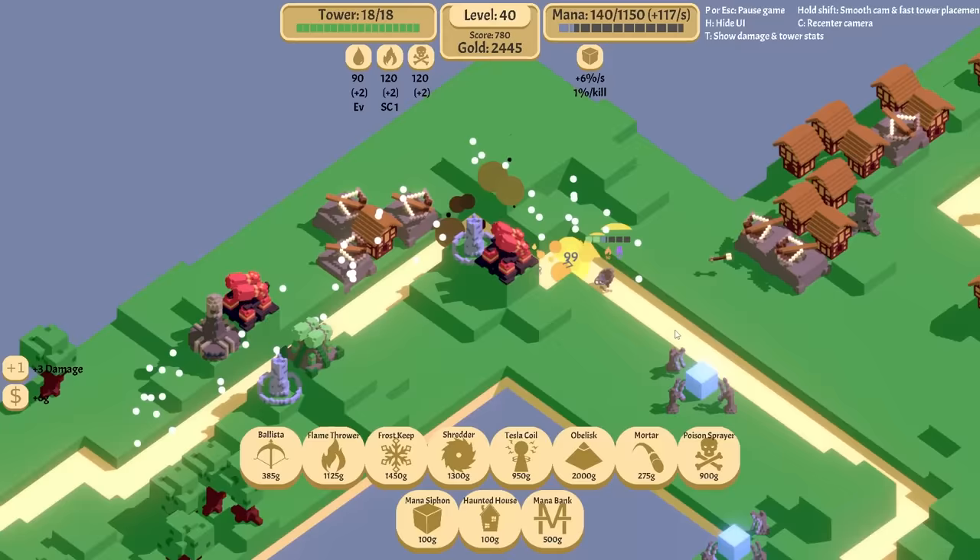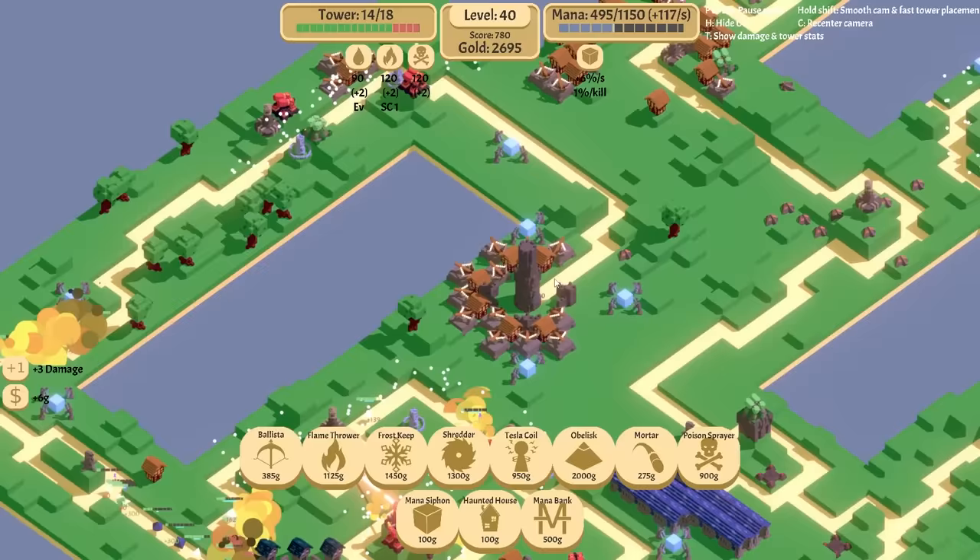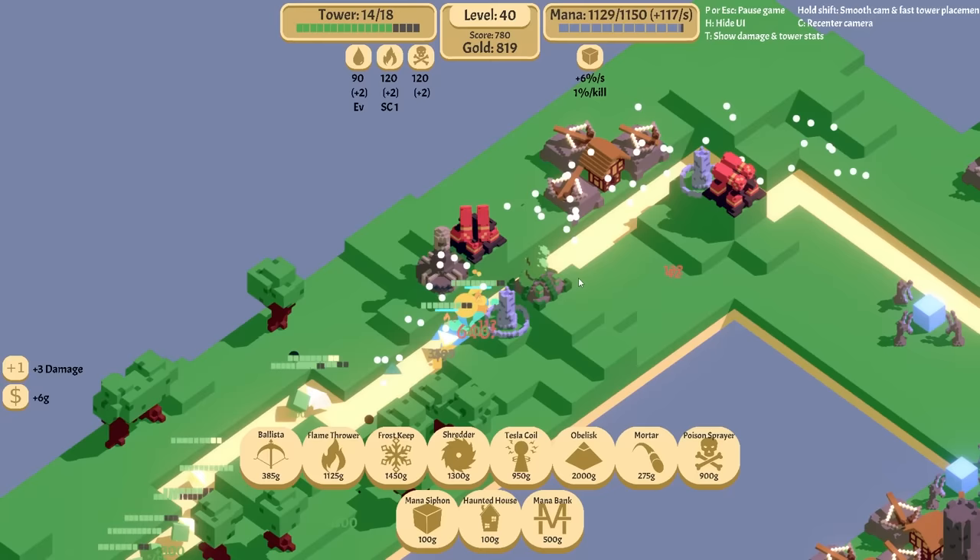We're going to get a frost keep here. We're going to get a flamethrower here and a Tesla coil. And then we're going to level up the Tesla coil for shield damage. I knew he was going to get through. Yeah, there's no chance he's not getting through. Now there's a giant horde here too. Health — I need health.